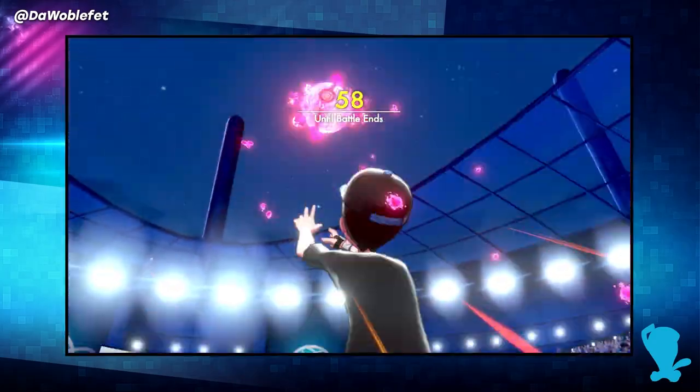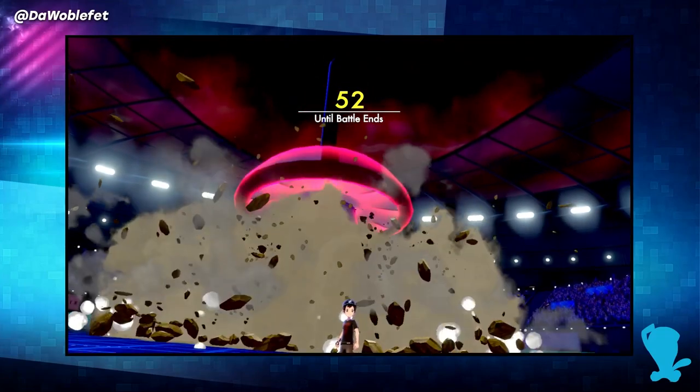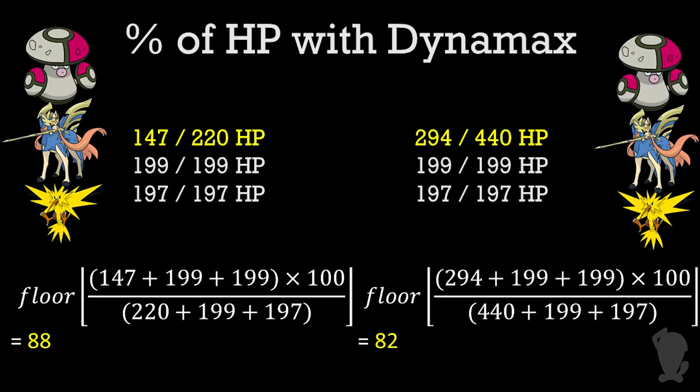Reviewing the math, my opponent's team has 147 plus 199 plus 197 current HP out of 220 plus 199 plus 197 total HP. Applying the formula from earlier, this comes out to be 88% by the game's standards.